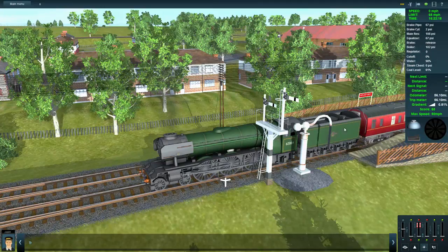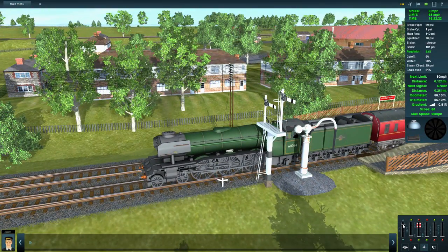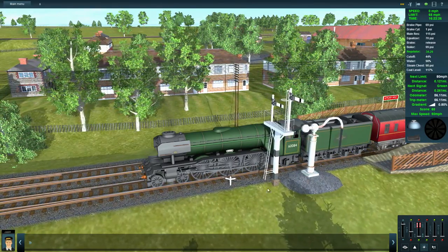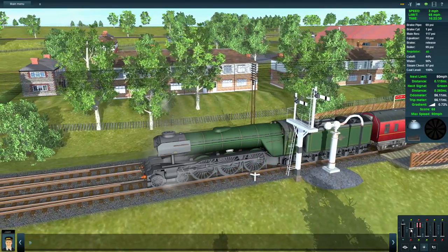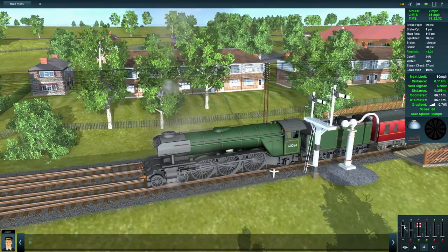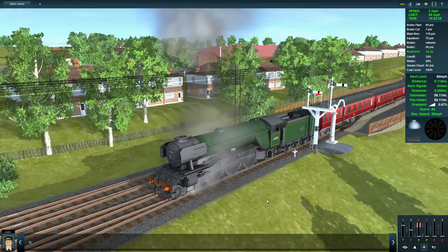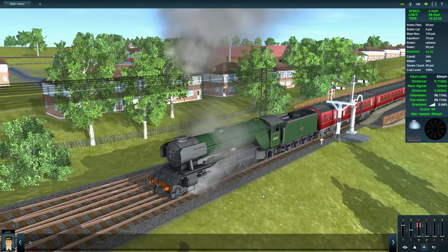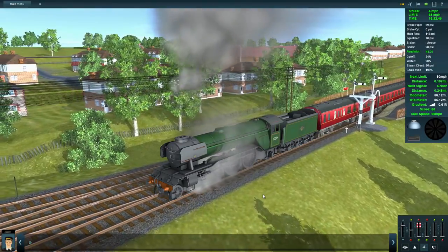We're at Appleby West and we're going to be actually travelling. Let's get the travelling going already. We're going to be travelling over towards Carlisle, continuing on from the DLC review that I did. I did a two-part DLC review where I started in Skipton and had a look at this journey all the way up to Appleby.